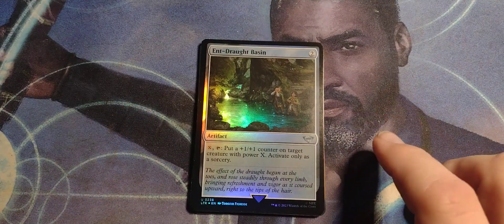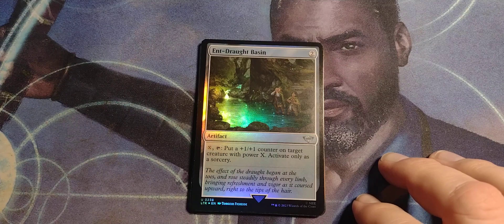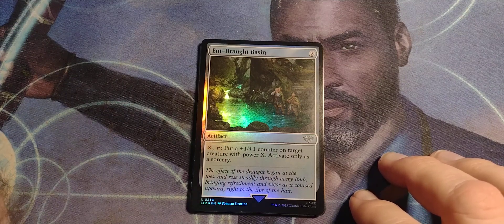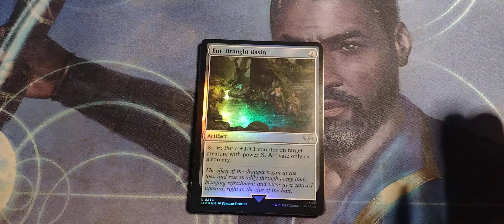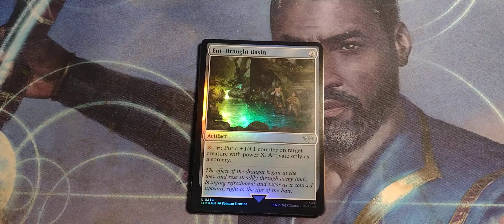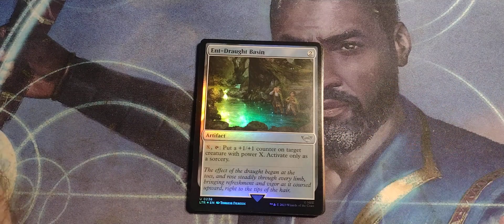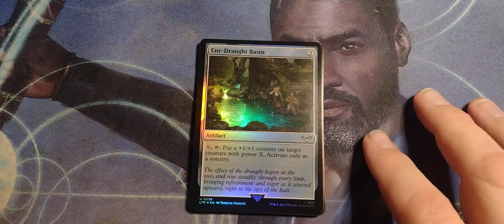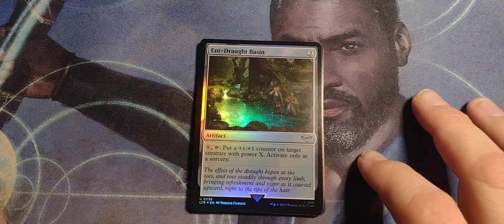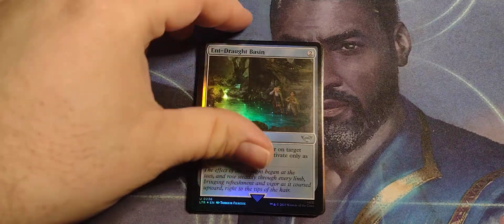Ant Drop Basin, two-drop artifact. At what point does 'artifact' become a moot point? Over the years I've seen buildings be artifacts, or giant ships. Things that could be lands or artifacts — where do we draw the line here, Magic? Artifact is something you can carry, or at the very least portable. Artifact creatures make sense, but this... Nah. X, tap — put a +1/+1 counter on target creature with power X. Activate only as a sorcery. That's pretty good.